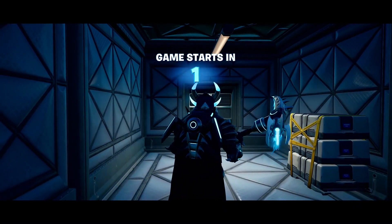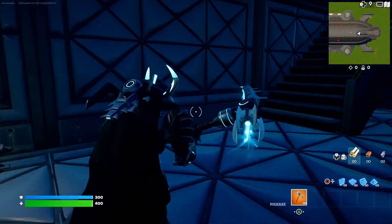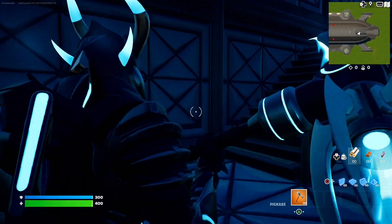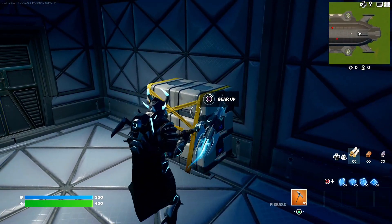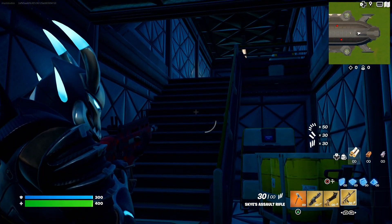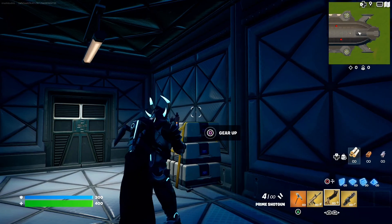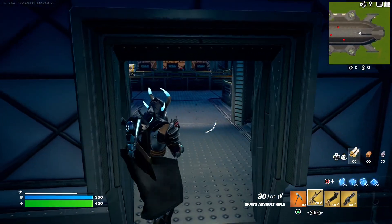It is going to spawn you in this room right here. When you first start the map, it's going to spawn you in this room. The first thing you guys need to do before you do anything is come over to this box where it says 'gear up' and hold this button down, because that is going to give you the gear you need to complete this map. There are a couple of quests and enemies we need to take down before we can get the free skins on your account.